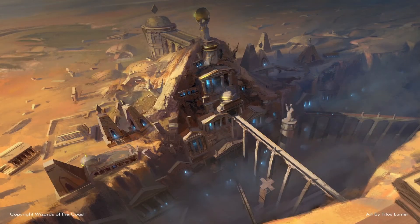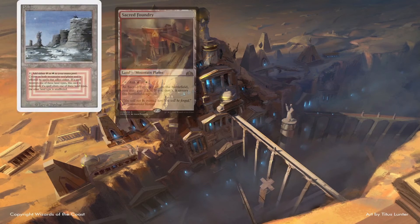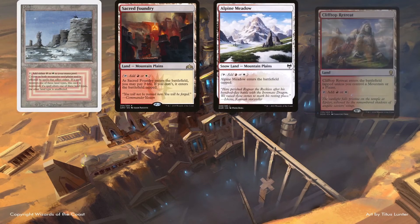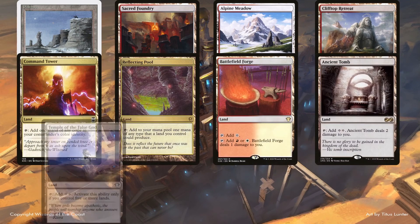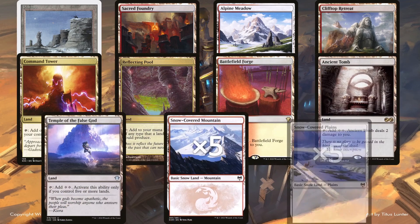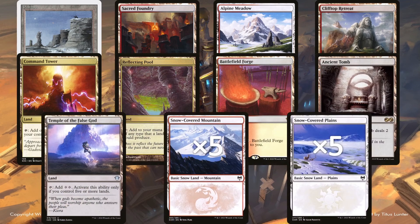The rest of the deck is just the rest of the lands. The deck's running Plateau, Sacred Foundry, Alpine Meadow, Clifftop Retreat, Command Tower, Reflecting Pool, Battlefield Forge, Ancient Tomb, and Temple of the False God, as well as 5 of each snow-covered basic land in case anyone's running anything that benefits from it. Recall that the deck is running a lot of effects that fetch for basics, so having at least 10 of them really helps to maximize those effects. Also, recall that the deck's running all 8 fetch lands, all 3 artifact lands, and some other utility lands. As with all of my deck techs, you don't need the more expensive fetch lands or Plateau if you're not playing online or proxying them — you can swap them out for budget substitutes and the deck will still run just fine.